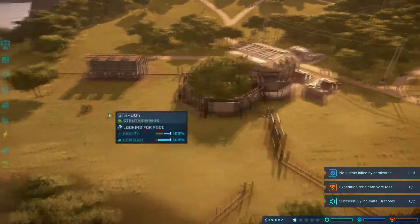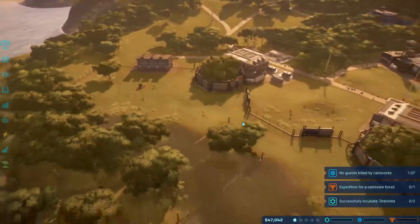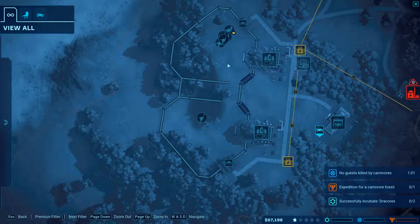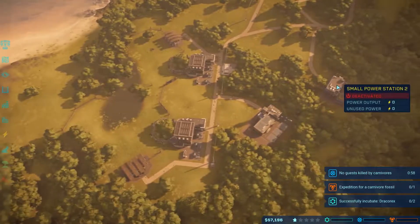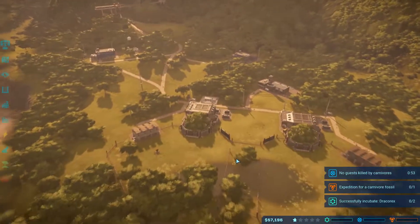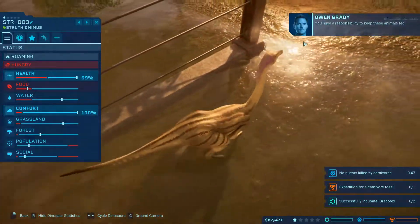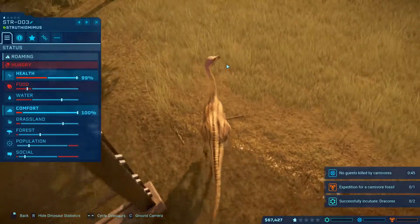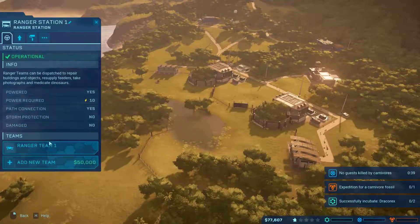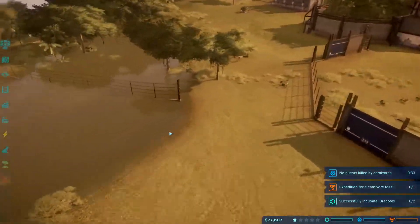So we're still looking good. Did they all move over? One Struthiomimus didn't get the memo yet. I also shut down this power station until we needed it - it was costing money per minute, so things got a little bit better. Now you have a responsibility to keep... I have plenty out here. It doesn't even need to be refilled yet.